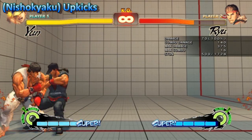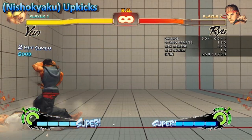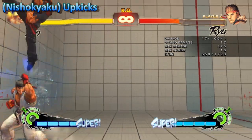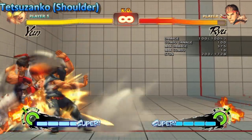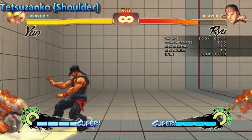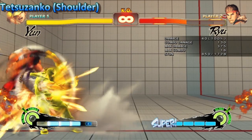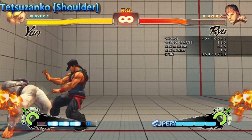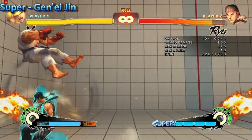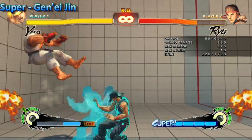The medium, hard and EX versions will not travel as far anymore. And lastly the medium damage was reduced from 130 to 110. The shoulder now has a bigger hurtbox making it easier to punish, and both the hard and EX versions had the damage reduced. Finally his super is 1 second shorter and the overhead does 5 less damage during the super.